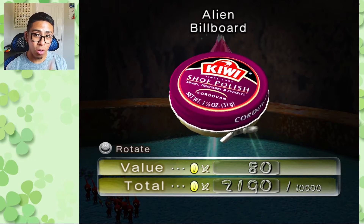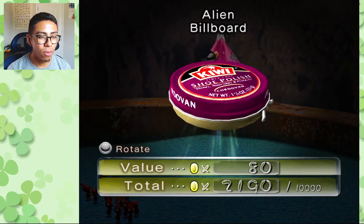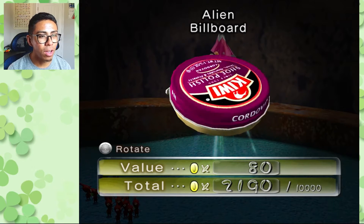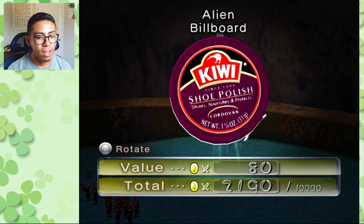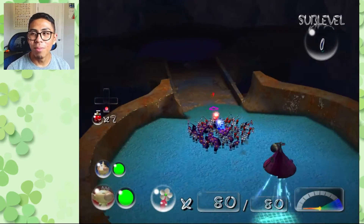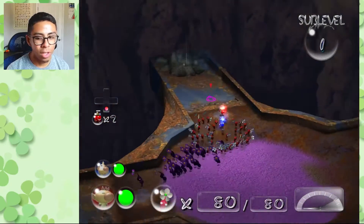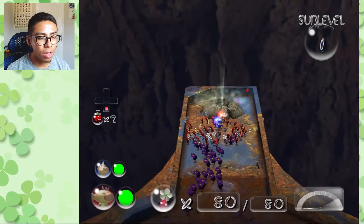There are very few layouts we can take advantage of and the rest you'll just have to be as creative as you can. The first item we collect at the White Flower Garden is the Alien Billboard — 80 pokos. I'm not really sure what that name was all about, to be honest. With just the one treasure, there's not much else we can do here and we'll commence to the next sub-level.